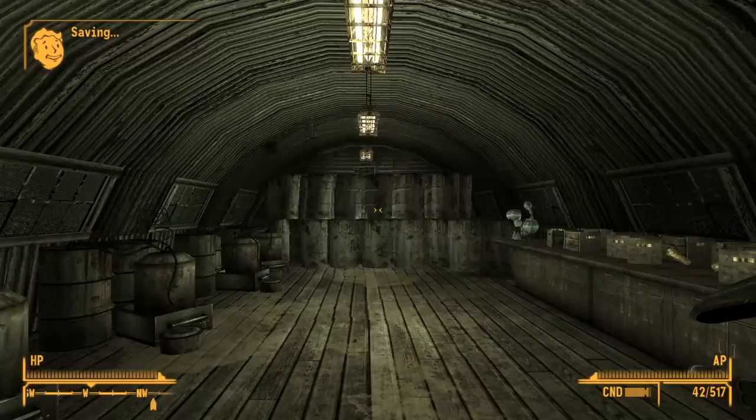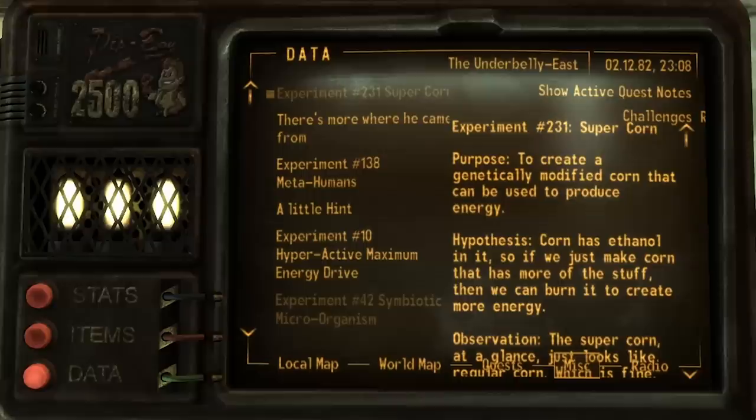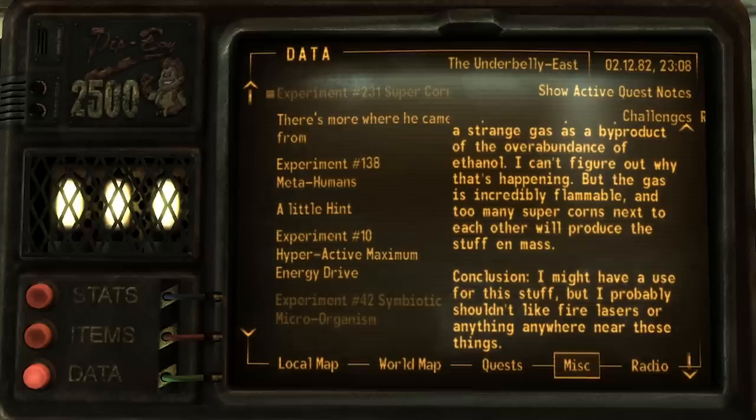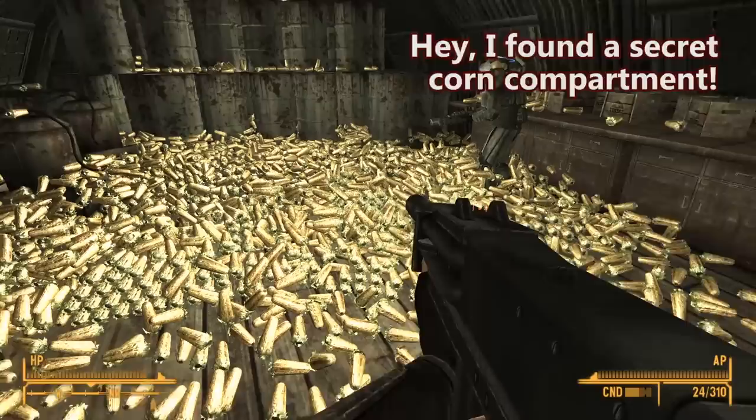What was so important they had to protect it with the security system? The corn processor! Oh — a new invention: non-flammable... flammable. Okay never mind. Experiment 231, super corn. Purpose: to create a genetically modified corn that can be used to produce energy. Hypothesis: corn has ethanol in it, so if we just make corn that has more of the stuff then we can burn it to create more energy. Observation: the super corn at a glance just looks like regular corn, except they also produce a strange gas as a byproduct of the overabundance of ethanol. The gas is incredibly flammable and too many super corns next to each other will produce the stuff en masse. Conclusion: I might have a use for this stuff, but I probably shouldn't fire lasers anywhere near these things. Hey — I found a secret corn compartment! Yes, all the corn! I just had a terrible idea.